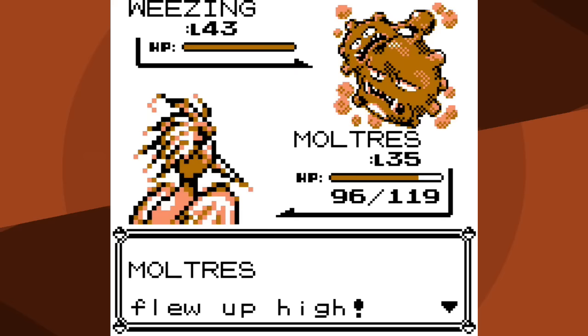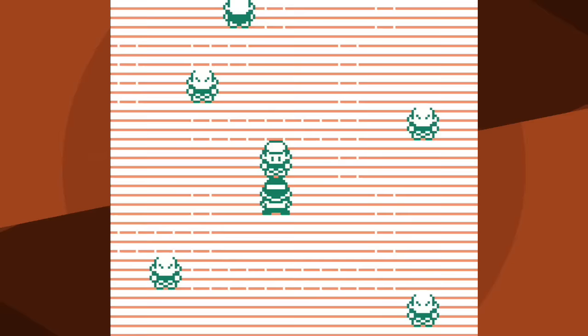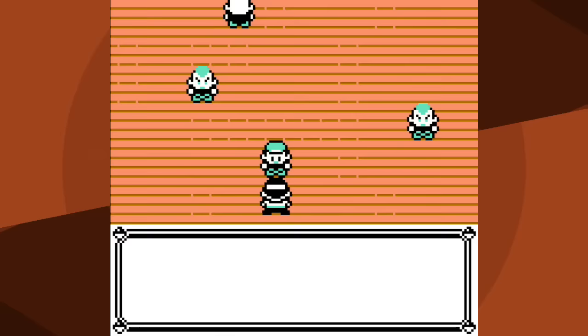Against Weezing, which likes to Self-Destruct, I go for Fly and hope it Self-Destructs while I'm in the air. I fly - it uses Toxic. I use X Attack. I try flying again and Weezing Self-Destructs while I'm in the air. While this could have been easier if I just used Fire Spin, it was a pretty nice backup plan. Only the second attempt and we have defeated Koga - that's five gym battles.